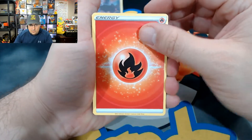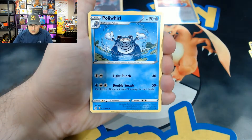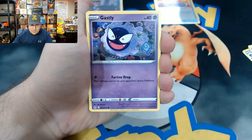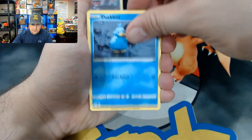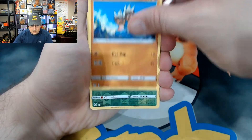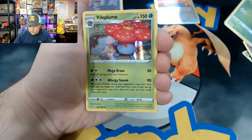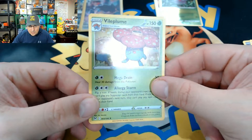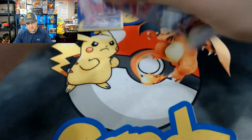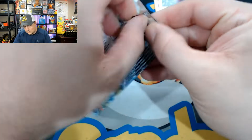We have Fire Energy, Haunter, Polywag, Lickitung, Litleo, Gastly, Ducklett — and a Braviary holo! A holographic all right — we got a hot Braviary holographic there. Those first two hits were pretty good. I like that. Hopefully we could get some more either Radiant or alternate arts — that would be cool. That Giratina would be awesome.